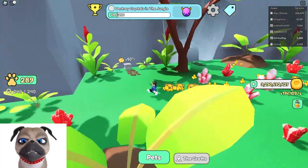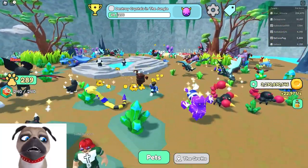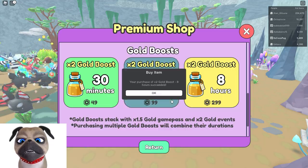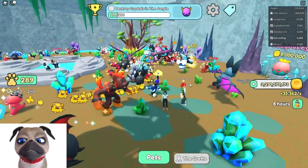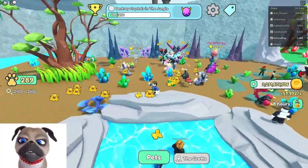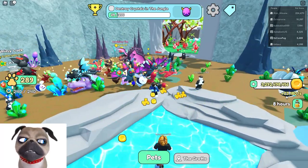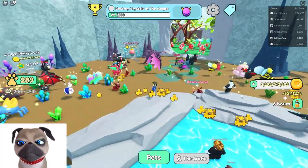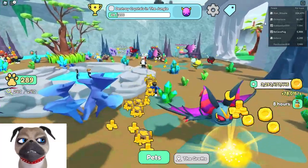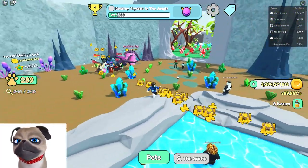I forgot to mention: to earn more gold, always use the boosters if you can — though they cost Robux. On the weekend you can get free codes on Discord, where they post some codes and you get some free boosters. I'm making about 70,000 to 75,000 gold per second. It depends on how many friends you have in the zone, but friends help a lot — always have a bunch of friends playing to increase your income significantly.